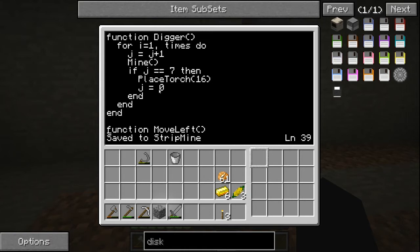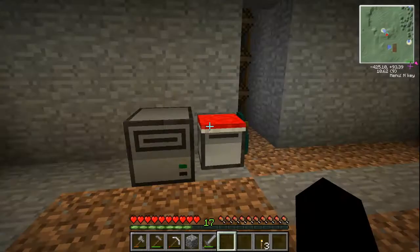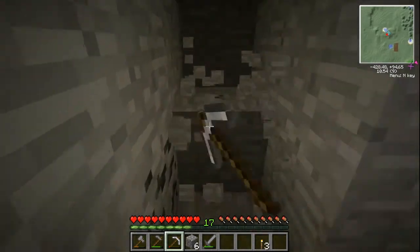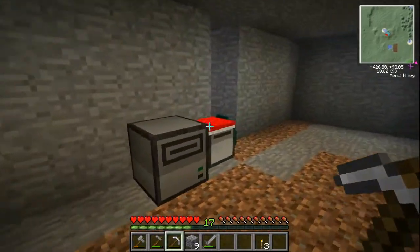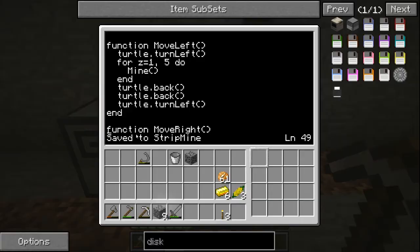Then I added two more small functions: moveLeft and moveRight. If you only use digger you only have a straight line, but for strip mining you want a couple of lines two blocks away from each other. Instead of making one straight line, you want a program to make two or four straight lines — because that's better. And that's Thunston I just found here — pretty rare, that's why I'm happy. So we want a strip mine, not just a long mine. That's why we have moveLeft and moveRight.